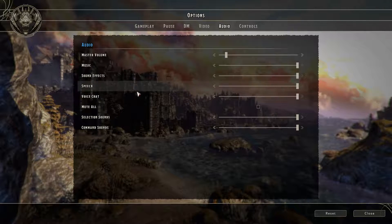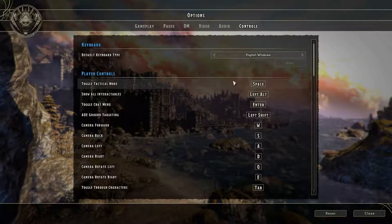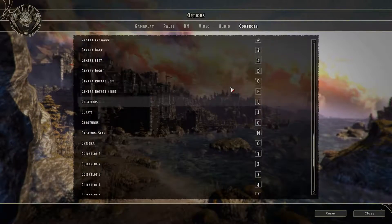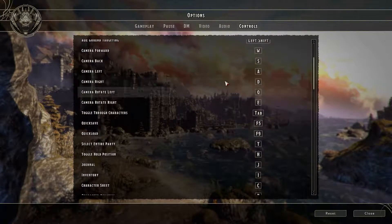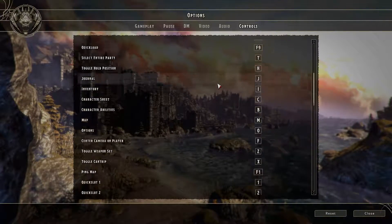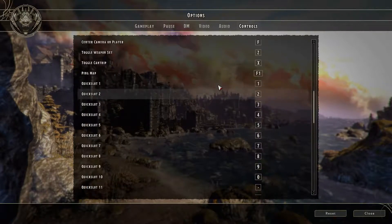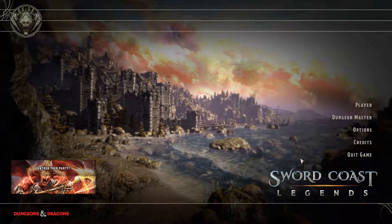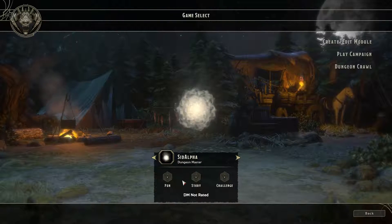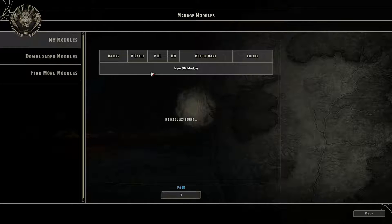There's shadow amount, ultra shadow distance, anisotropic filtering, and anti-aliasing — no information on what type is used. Audio has all standard options. Controls are rebindable, which is great. However, the control scheme is fairly janky overall and you're going to want to customize your controls to make it feel more comfortable.